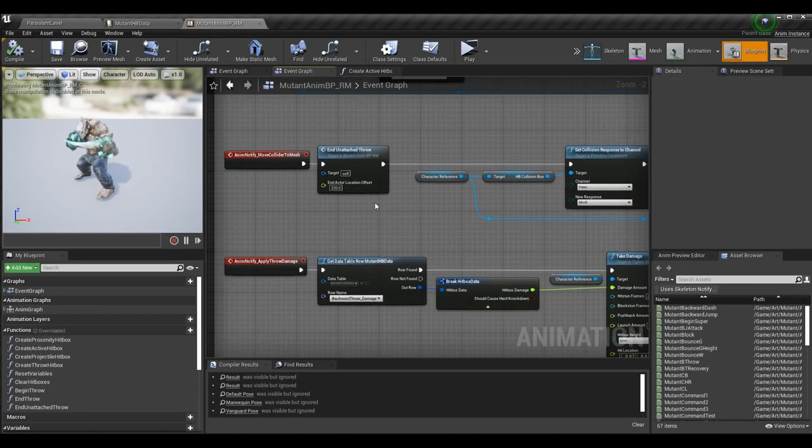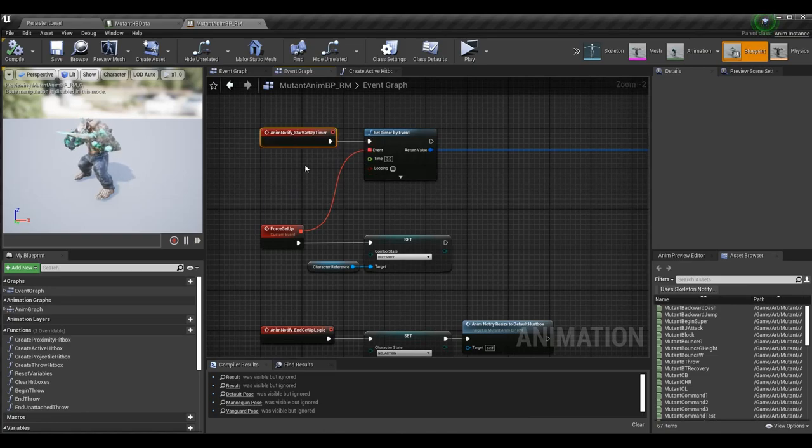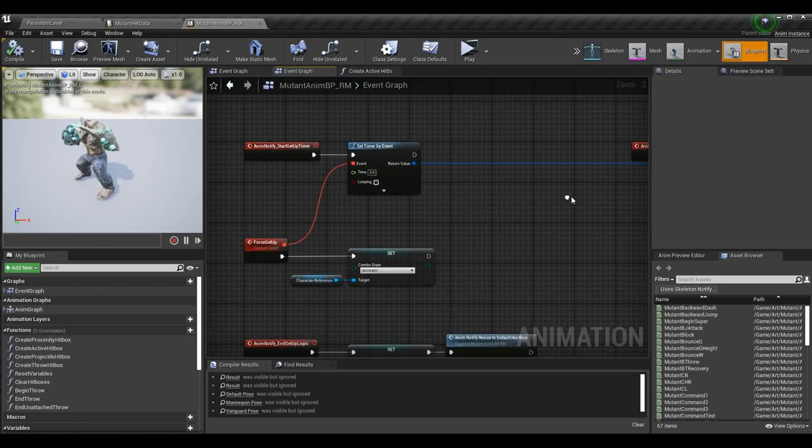We also need to adjust a few things in our anim BP. We have a 'start get up timer' that triggers when the character fully blends into the knockdown state, and after three seconds it forces the character to get up. This should probably be moved to the character BP for more customization, but it's fine for now. It will still work regardless of hard knockdown or regular knockdown — as long as these events get called the character will enter the recovery state once the timer is up.